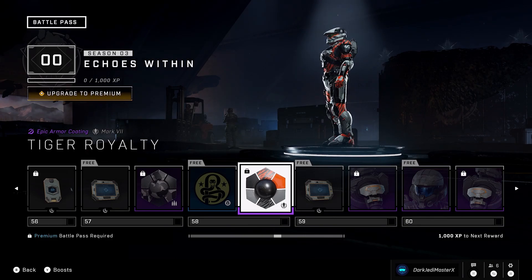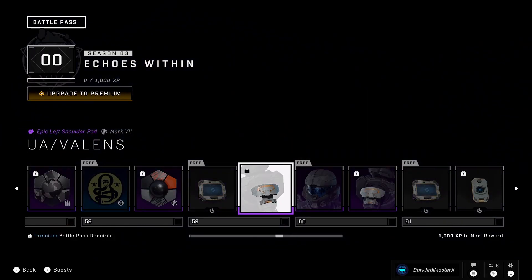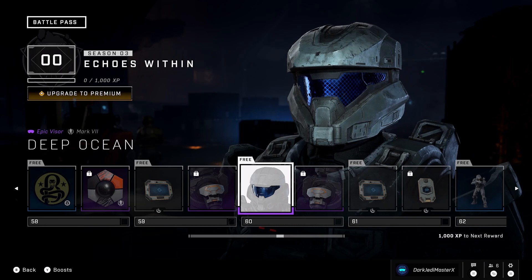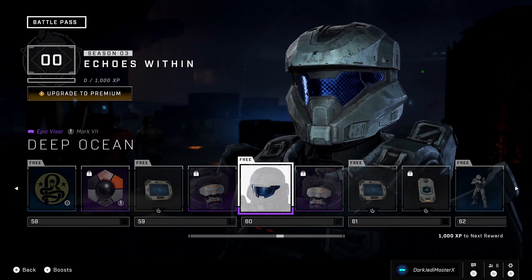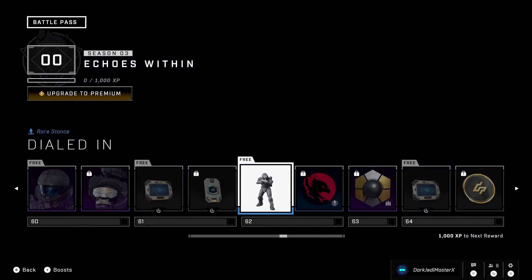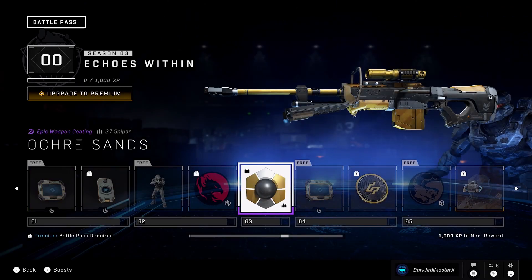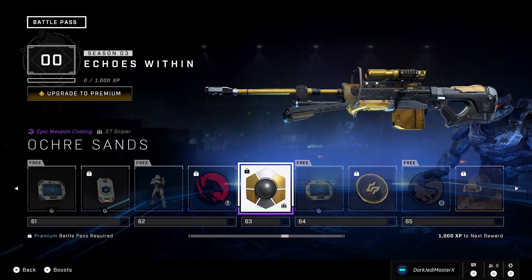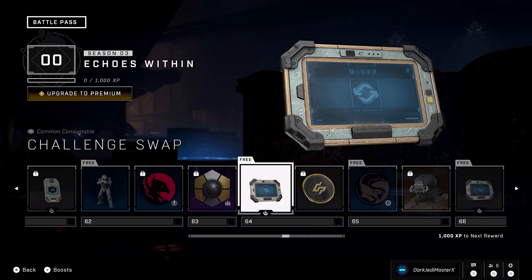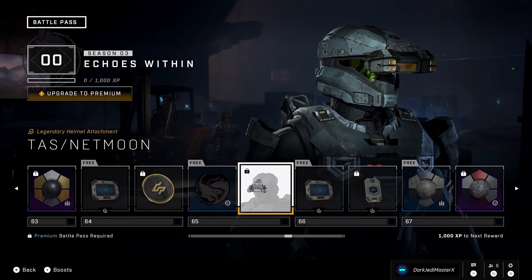This one is pretty cool — gives me Tony the Tiger vibes but I like it. Challenge swap, now we're going back to arm pieces. I like the textured visors — textured visors are nice. This one just goes on the other side. Challenge swap, XP, another boring stance, and an emblem. The gold coatings look really nice on these weapons — it's a very clean look. Challenge swap and currency. Another emblem.